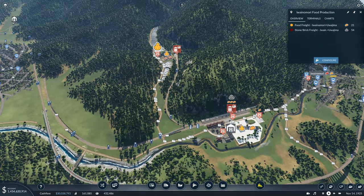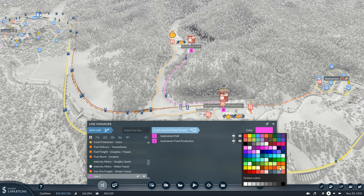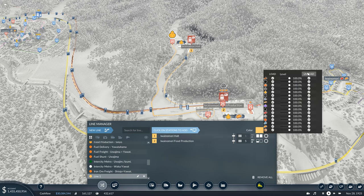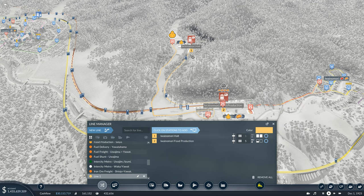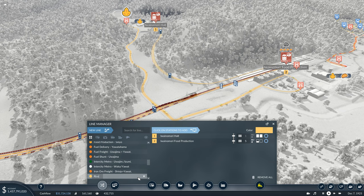We'll have one signal just there and another one up here - that's going to be enough. We don't need any more than that. Then we can set up the line - going to Line Manager, New Line, coming from Iwanomori Halt down to the food production. This is shipping the rice. At the halt we want to be waiting as long as it takes to get a full load, which won't be very long at all. We'll just double-check that nothing is going to be accidentally brought back up to the rice fields. We'll rename this to Rice Freight - Iwanomori.